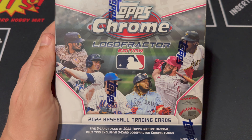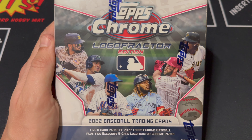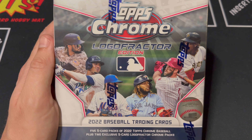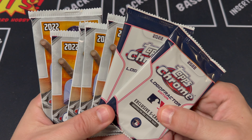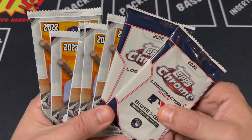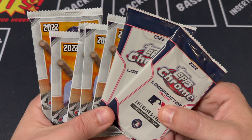Pack-a-Day Hobby here, where we open up one pack of cards every day. Today we got another box of Topps Chrome Logo Fractor Edition. I had a lot of fun opening this up yesterday, so I figured we'd give another box a shot. These are basically like Bowman Mega Boxes where you have five regular packs and two exclusive Logo Fractor packs, instead of the Mojo.